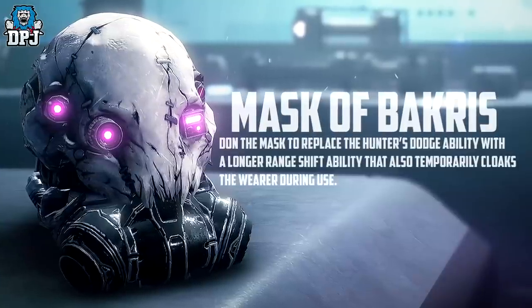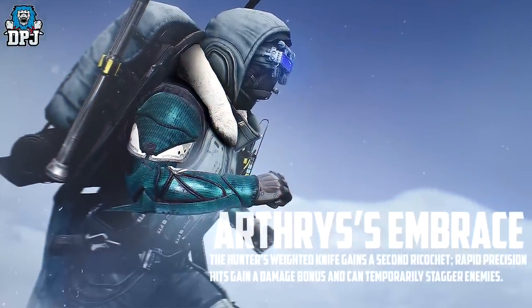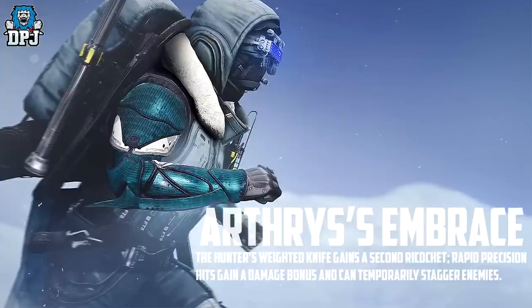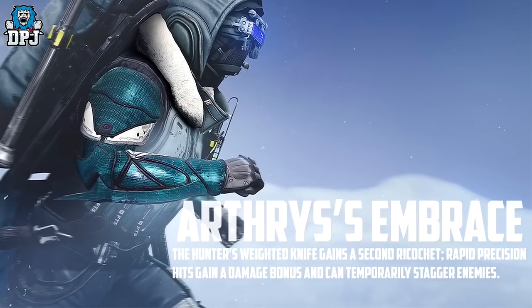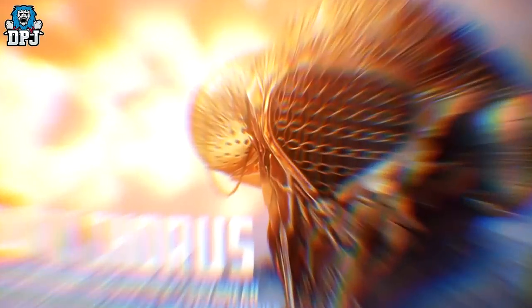Next up, Hunter gauntlets — Athrys's Embrace. The Hunter's weighted knife gains a second ricochet, rapid precision hits gain a damage bonus, and they temporarily stagger enemies. Sounds pretty cool. Finally, onto the Warlock — first up, a new exotic helm: the Dawn Chorus. The Warlock's Daybreak projectiles deal extra damage and cause enemies to burn on contact, and you gain melee energy each time a burn damages a target. Pretty cool.